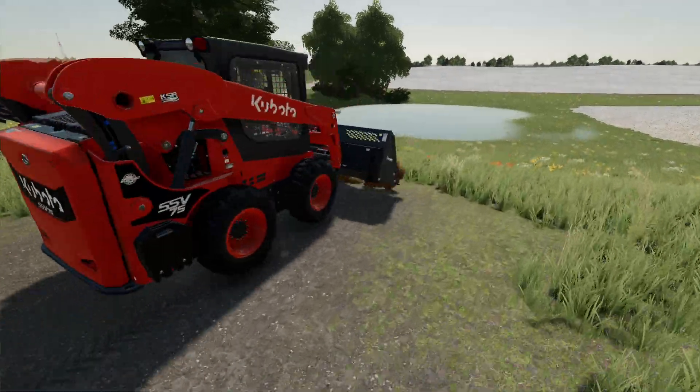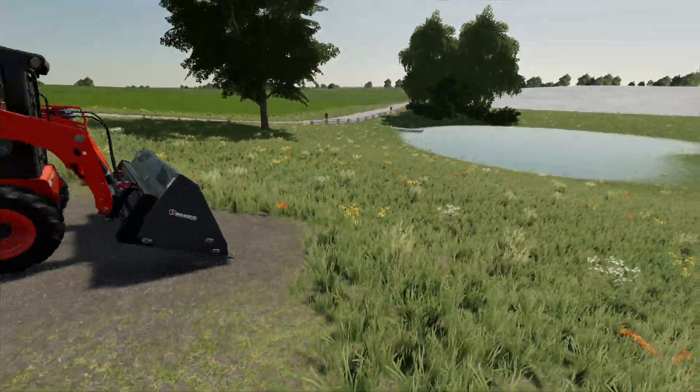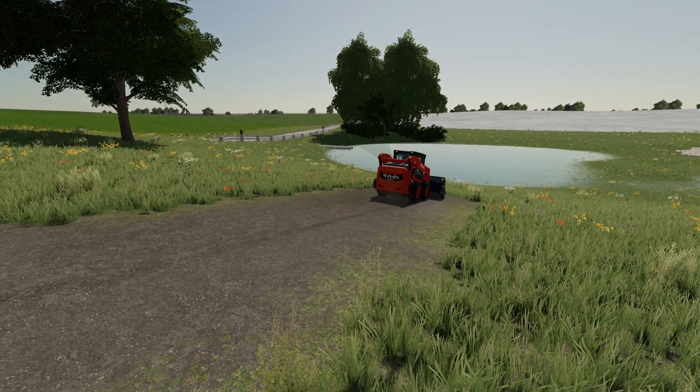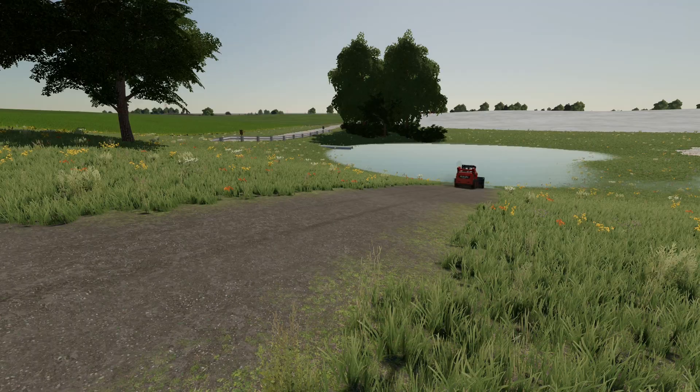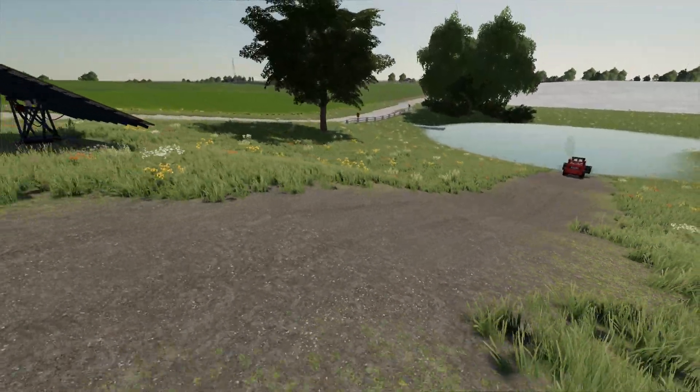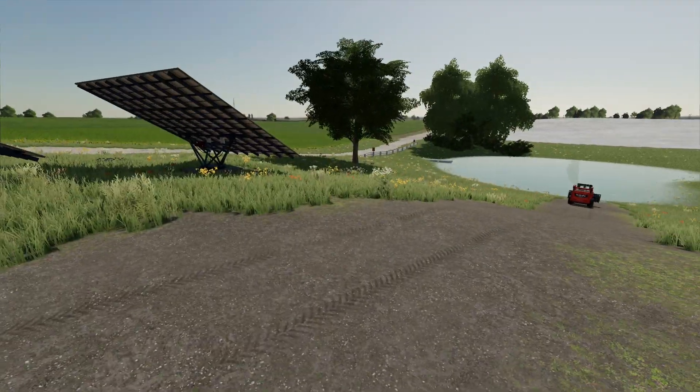I do have a pond so that's going to be our drain, it'll work good because it's downhill. We're gonna have a lot of digging — I might honestly grab a mini excavator because I think that's going to work better for the little ditch.